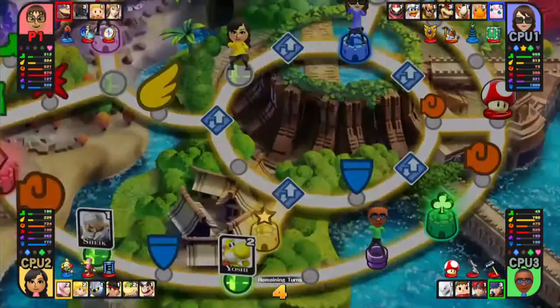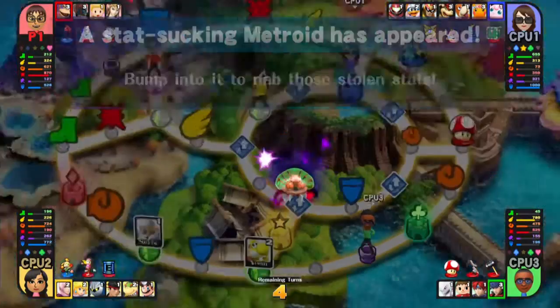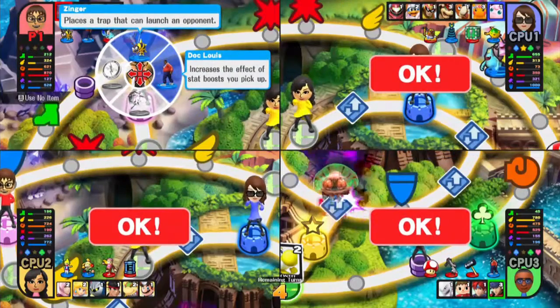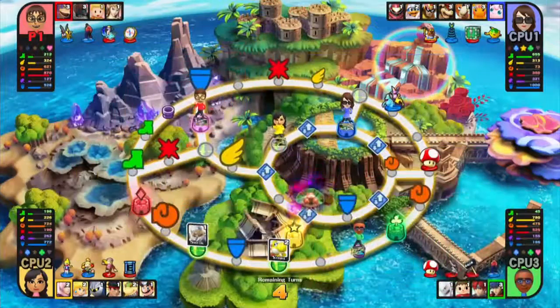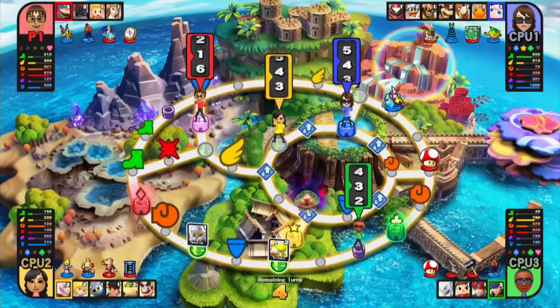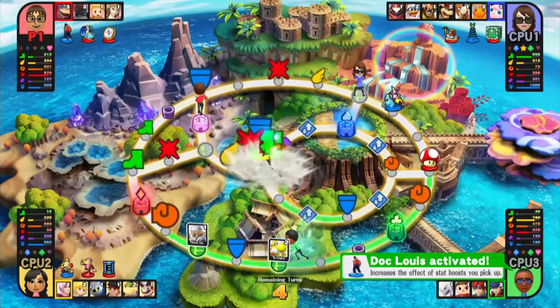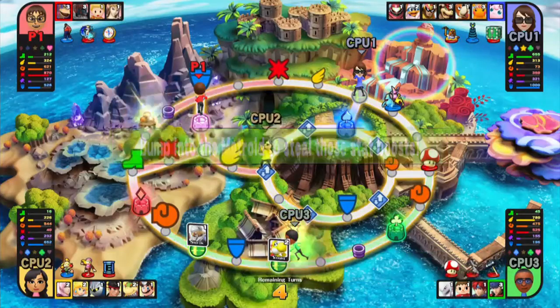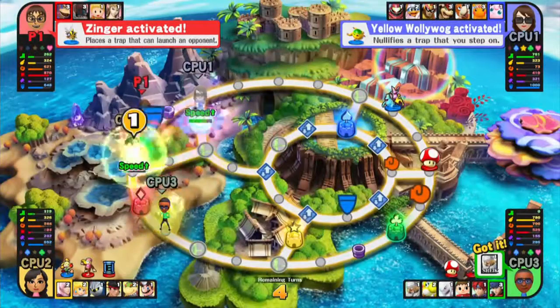Four turns left. A stat-sucking Metroid has appeared. You don't want to run into that thing, so I'll put a Zinger there. My intention is to get away from that thing. A three. It went after Miss Vanille — but she got it back. Darn it.